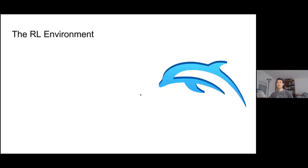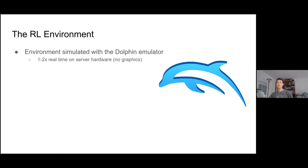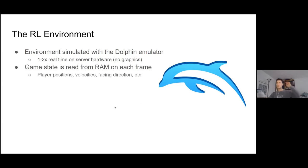What does Melee look like as an RL environment? The environment is simulated with the Dolphin emulator. At the time, this could run at about 1 to 2x real-time on the server hardware I had access to, because you have to emulate the whole GameCube, which is expensive compared to something like Atari. The agent doesn't see pixels — it just sees a game state read from RAM on each frame, which includes things like player positions, velocities, and what direction they're facing.